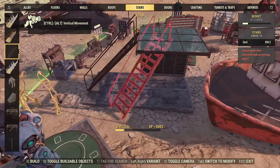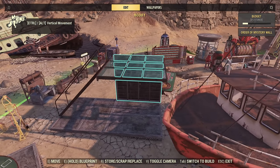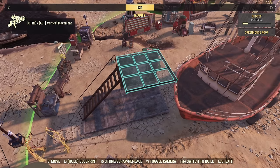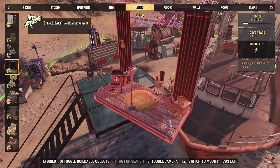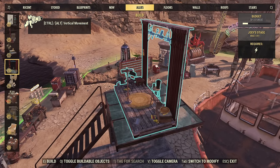This is the contraption that absolutely bugs out the AI. When you are placing the ally for the swap, only one thing is important: make sure that the entrance to the ally item is close to the stairs. That's all it needs to be.